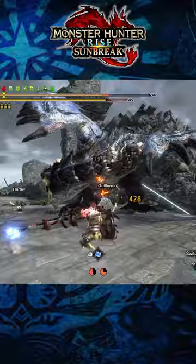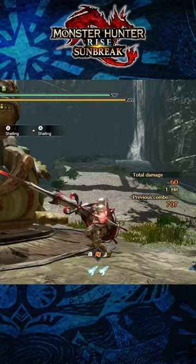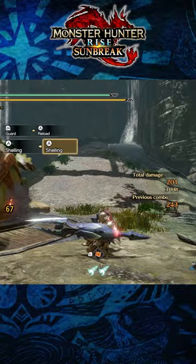Each gunlance has one of three shelling types. You have normal shells, which have a medium blast cone combined with the highest ammo capacity. You have long shelling types, which have the longest reaching blast cone, slightly higher damage, and a medium shell capacity.